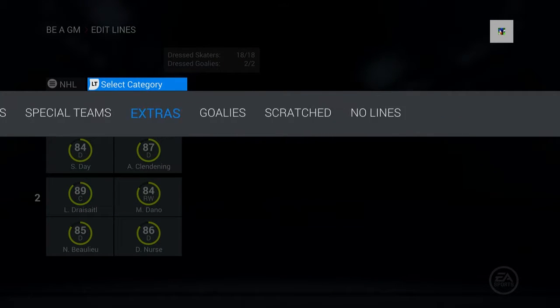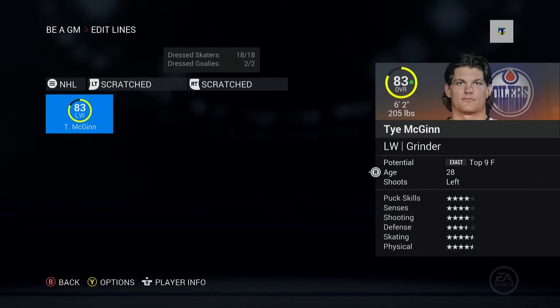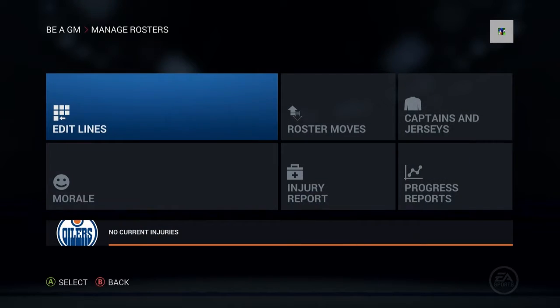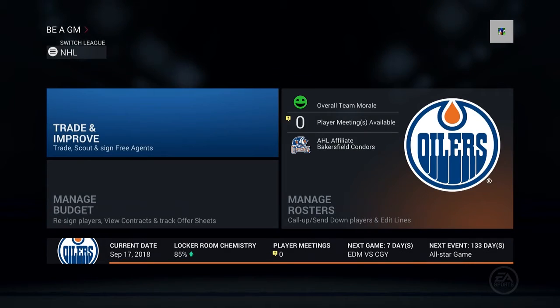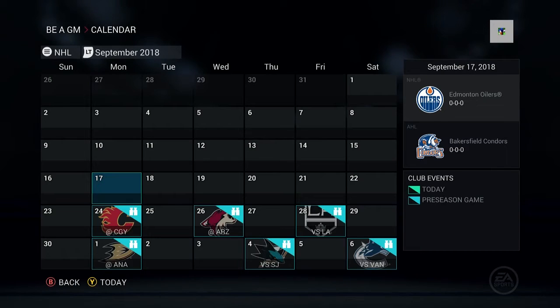In goal we have Mrazik and Gillies, with only McGinn scratched. We checked out Neal, we checked out the lines, and I think we just need to get through preseason for this season.